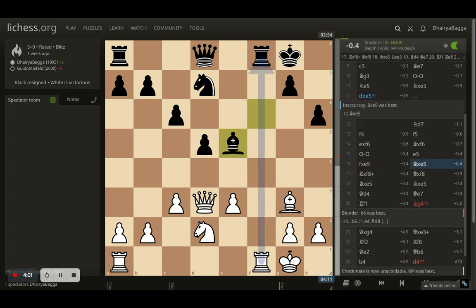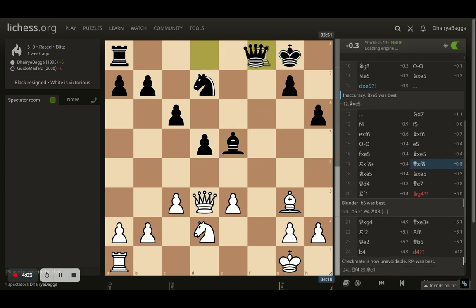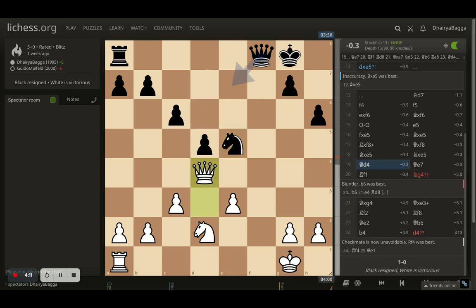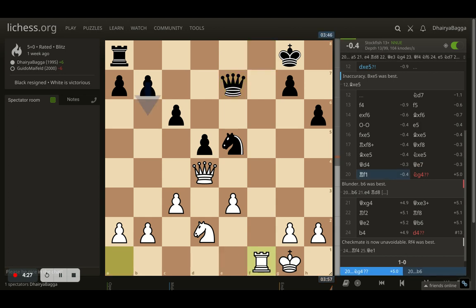Opponent goes for the E5 pawn break. I take, opponent takes back with the bishop. Now I take off the rook first, opponent takes back with the queen, I take the bishop, and now opponent takes with the knight. Here comes queen to D4, attacking the knight. All the trades have happened and we are closing in on the endgame — the middlegame is almost over. Queen to E7 by the opponent, defending the knight, and here comes a rook into the open file: rook to F1.